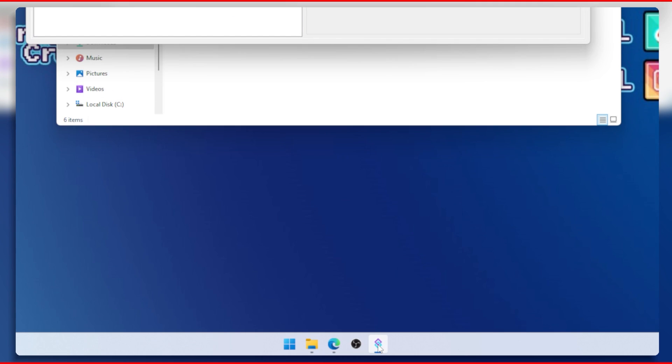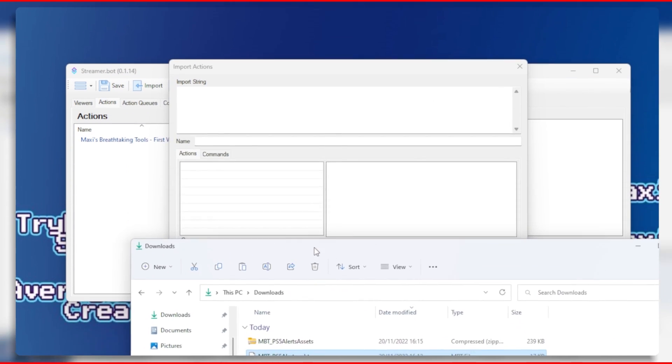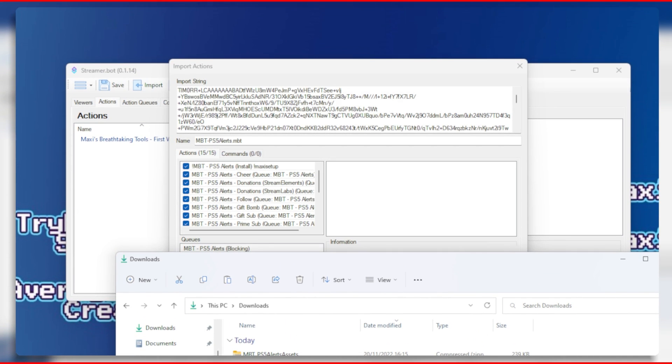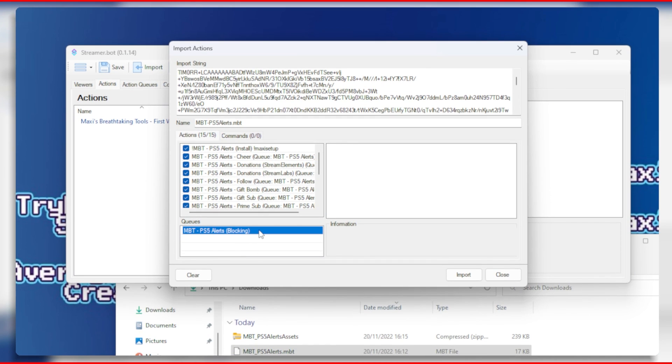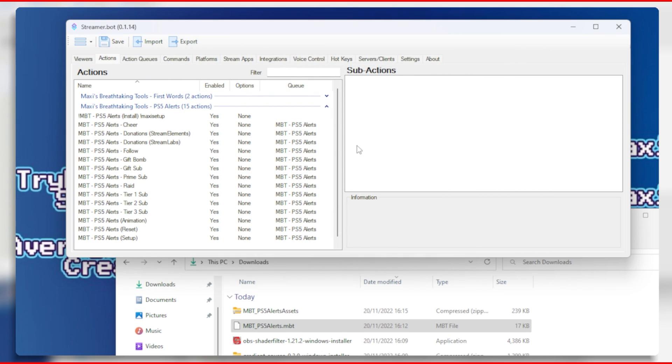Now it is time to open Streamer Bot. Click on the import button and then drag the mbt_ps5alerts.mbt file into the import string area. You will see a list of all the alerts here such as cheer, follow, and the PS5 alert queue. Click on import to finish. Now you should see the alert package appear on your Streamer Bot.